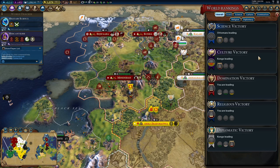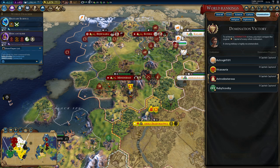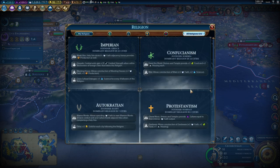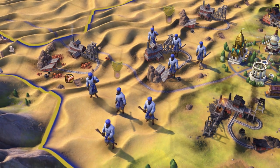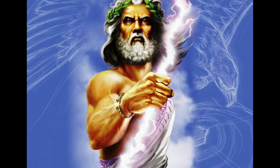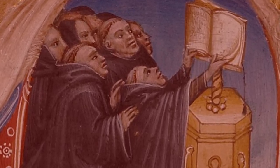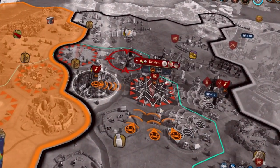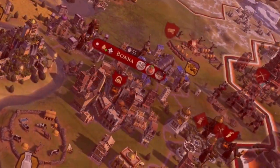Where to start? Well, there's a new victory type available: Religious. Have your religion become the major religion in every civilization to win. Religion itself has had a big overhaul — you can use faith from multiple civilian units such as naturalists and rock bands. There's a new religious unit type: Gurus, who can be used to heal your religious units after they engage in Theological Combat. Have you ever wanted to call down the power of Zeus, Jupiter or your religion's equivalent? Well now you can — with all new Theological Combat!